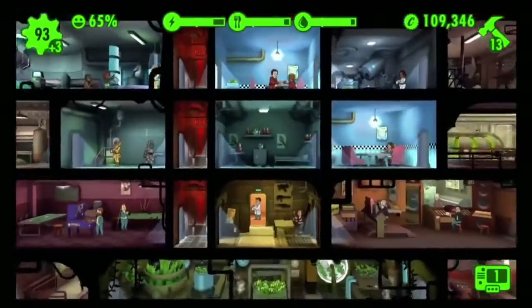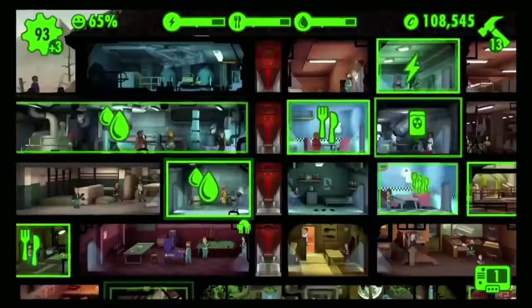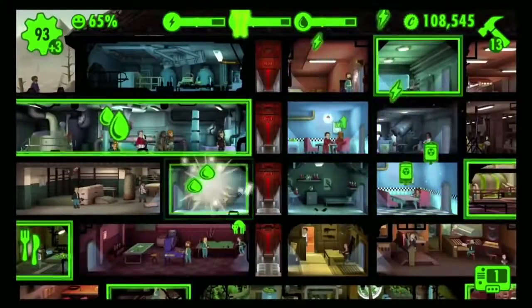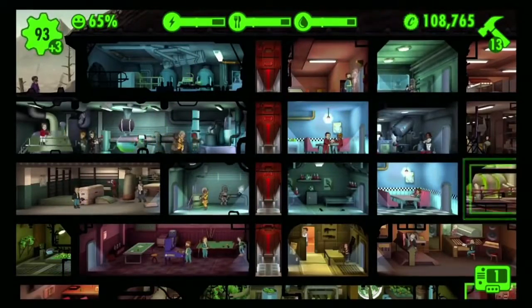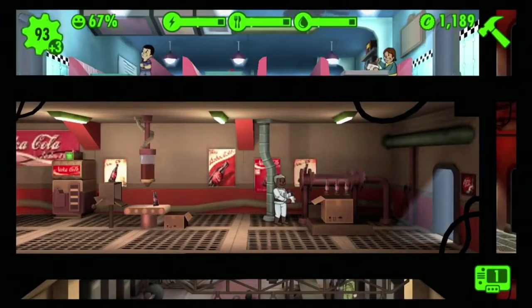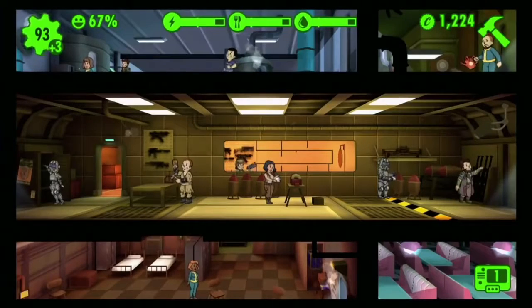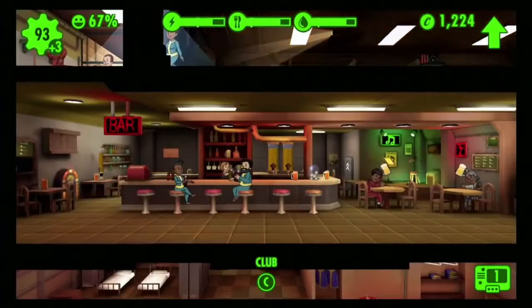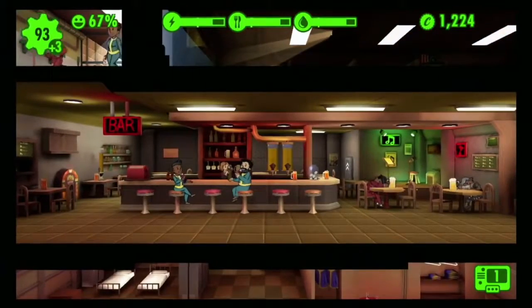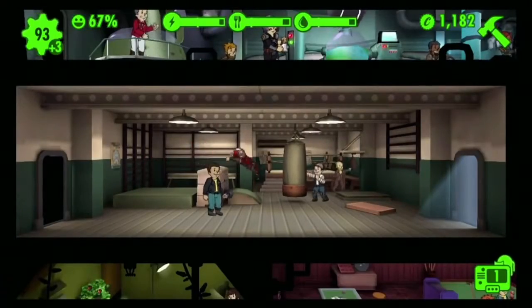Resources are important — having the right balance of food, water, and power. There are lots of different rooms you can build: ones that give you resources, and some that train people — they train your dwellers' stats. The bar, of course, trains charisma. The classroom does intelligence. There are children — more on that in a bit.